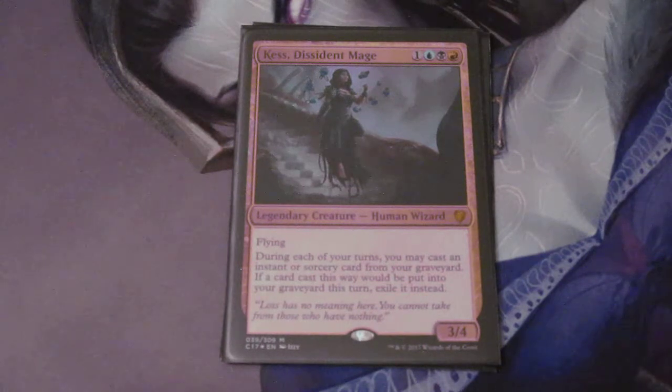Kess, Dissident Mage is a fairly broken commander — a 4-drop, 3/4 with flying. Her ability says on my turn I can cast a card from my graveyard. Not quite flashback. Something with buyback, for example, I can still pay the buyback to put the card into my hand. So if you have her out and you Timewarp, that means next turn you can Timewarp again. Kind of broken.